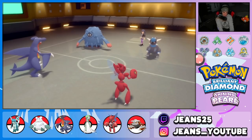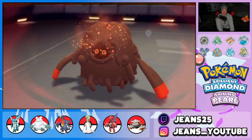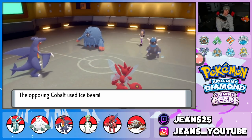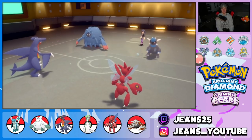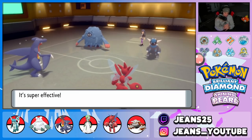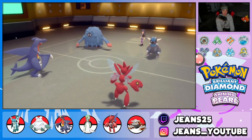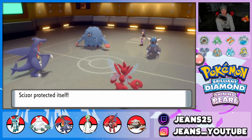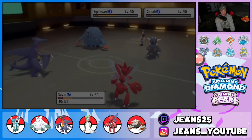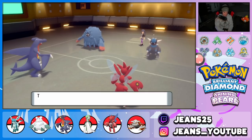He sends out Squidward — hilarious. There's the Rage Powder. He goes for Ice — that's a special attack move so the Yache Berry soaks it up beautifully. EQ comes out — Rampardos, get out of my face! That's a KO — Rampardos is gone. He pulls out his last Pokemon and I'm curious what it could be.